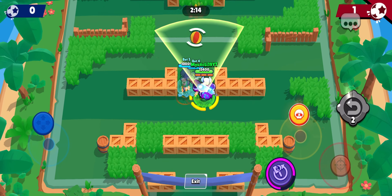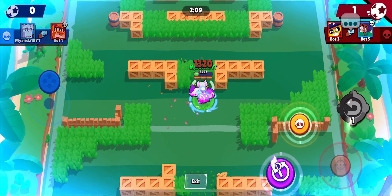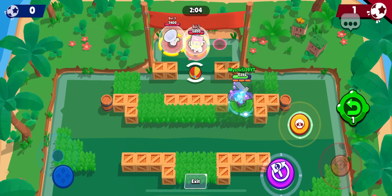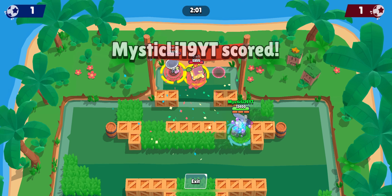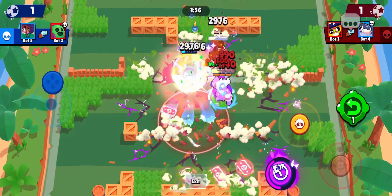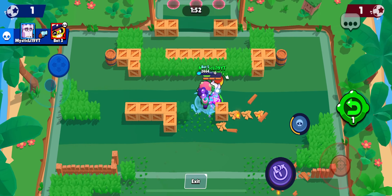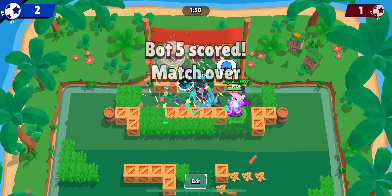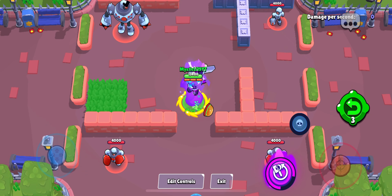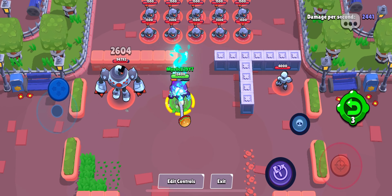Our next Brawler, while he might be considered an unskilled Brawler, has an amazing Hypercharge: Frank. Frank's Hypercharge is at the number 5 spot, because being able to stun in a 360-degree direction is broken. If you get 3 or more people in your Hypercharge super, you can just continuously super them and they stand no chance against your team. Frank's Hypercharge makes him consistent in every single game mode — I don't think there is a game mode I wouldn't use him in. He's great at opening up the map and stunning Brawlers so you can get an easy goal, and he has a super high damage per second when doing this.